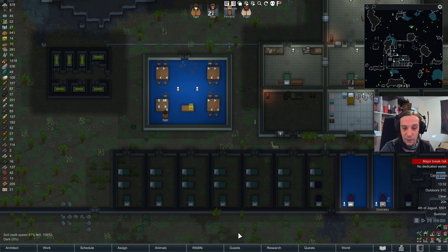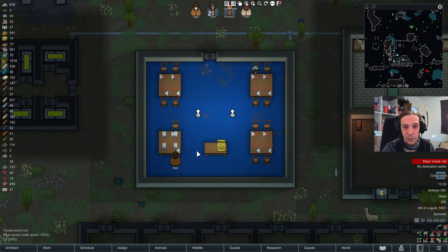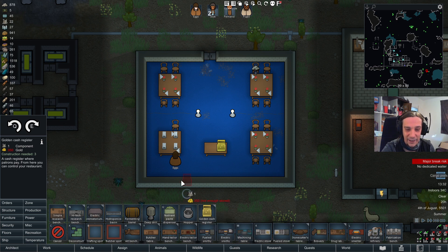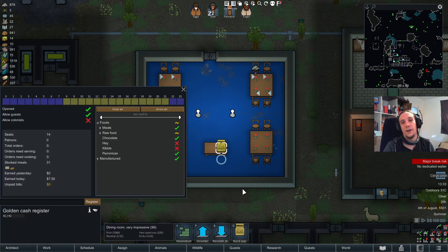That wraps up Hospitality — now for the Gastronomy mod. With Gastronomy you can build a little restaurant. It introduces a cash register which works as a job-managing table. You can designate room tables for dining, and once they are check-marked guests can eat there. At the register you designate what kind of food should be served, see how many meals are in stock, see earnings, and set opening times — yellow is open, purple is closed. I'd strongly recommend turning off colonist usage of those tables.